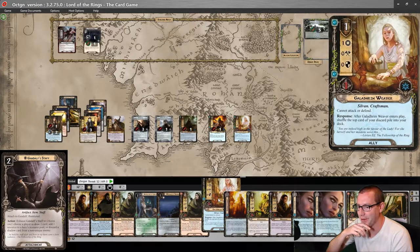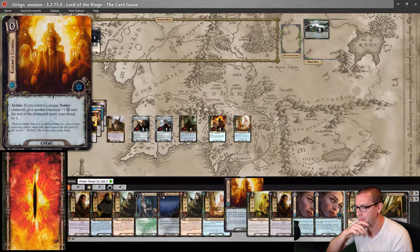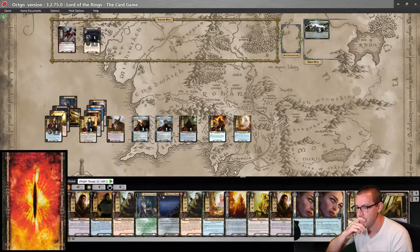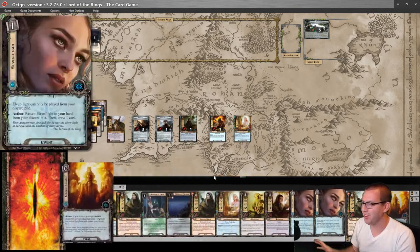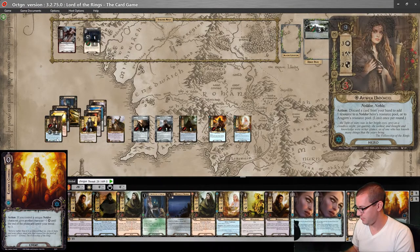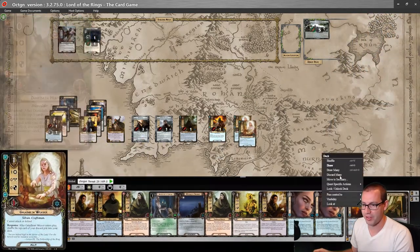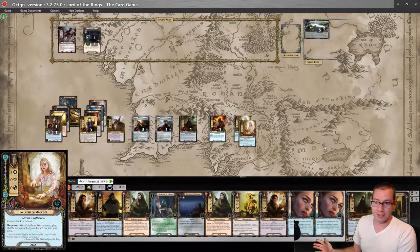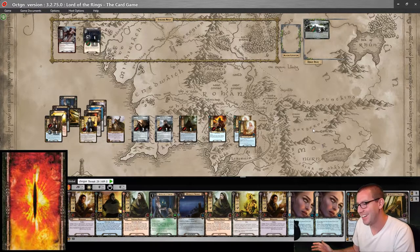I have a second Weaver I could play. Let's preemptively play Elrond's Council in the planning phase and drop my threat to 29. We'll use a second Galadhrim Weaver to shuffle the deck one more time. Northern Tracker is great to see, so I don't feel bad about that at all. But I really want a Warden of Healing — like, so badly right now.